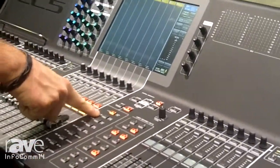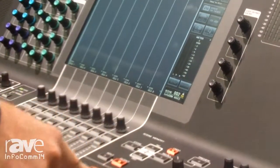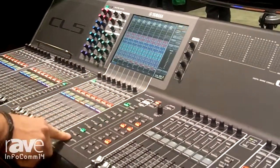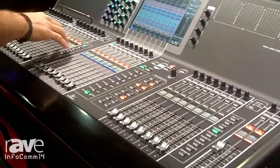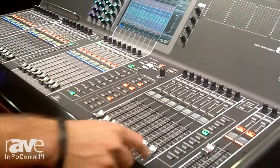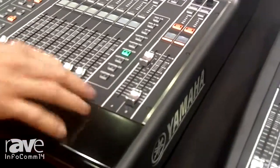We have about 16 DCAs here and 64 inputs. You have your different layers here and four banks, so you have 32 faders. You could do custom fader banks — there are six of them on one side.